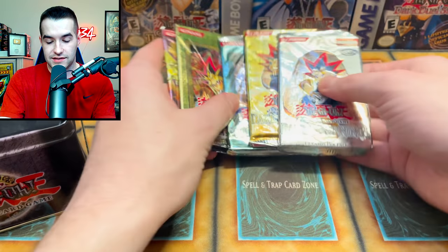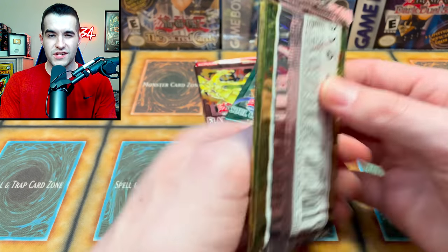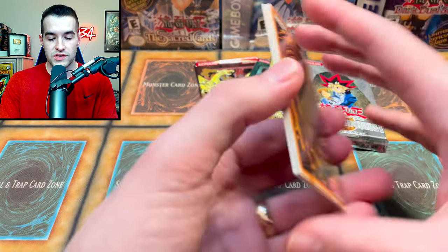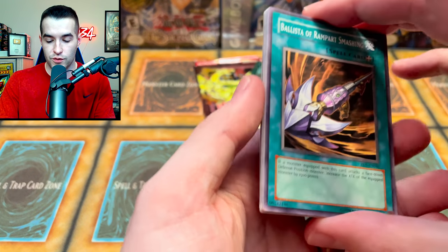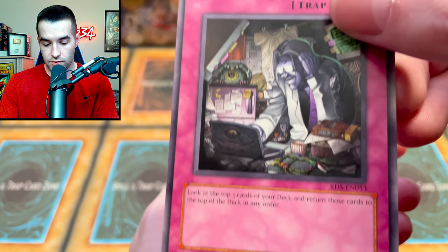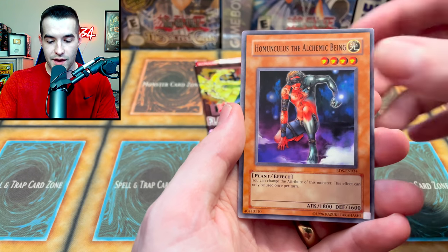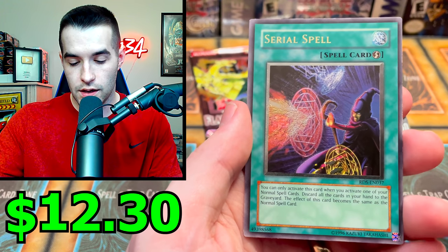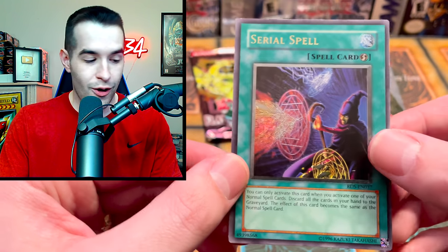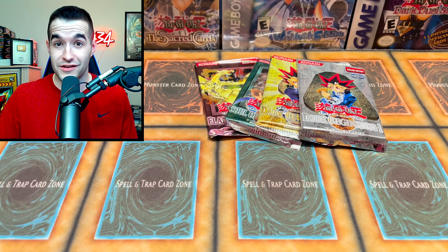We have five packs — we don't need to pull much to win this, but also to make our money back we need to pull a lot. Let's start with Rise of Destiny, the one we've opened the most of. Let's see if we can pull something cool — a Koichi would be epic. Ultimate rares are what we're looking for. Belista of Rampart Smashing, Pitch Black War Wolf, Fruits of Kazuki's Studies, Harpy Lady 1, Harpy's Hunting Ground, Harpy Girl — the uncensored version. Homunculus the Alchemic Being. And that's an ultimate rare — Serial Spell, ultimate rare! That's not an incredible one, but it is an ultimate rare. I think we might've just won the battle — one pack in and we've already pulled an ultimate rare.